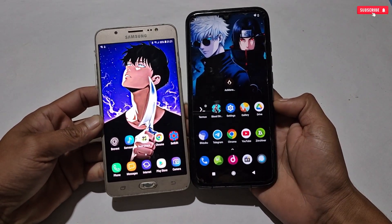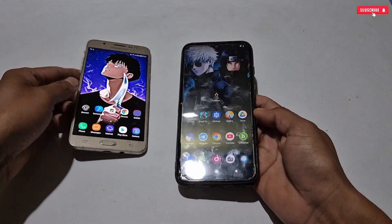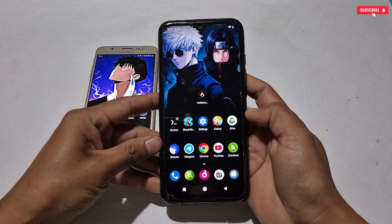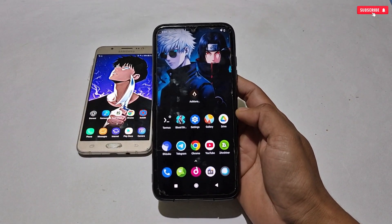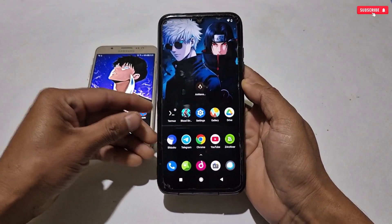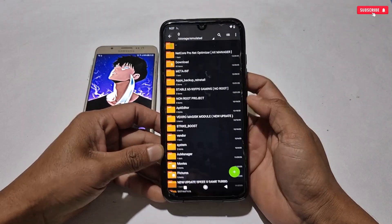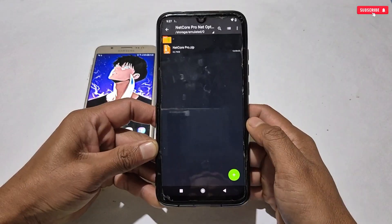I'm going to show you by flashing on both phones to confirm that the module works on all Android phones. On this Samsung phone I will flash with Render Core, and on this other phone I will flash with AX Manager. First, download the app you are going to use to flash the module file. I have already installed AX Manager, and also download today's module file named Netcore Pro AX Manager.